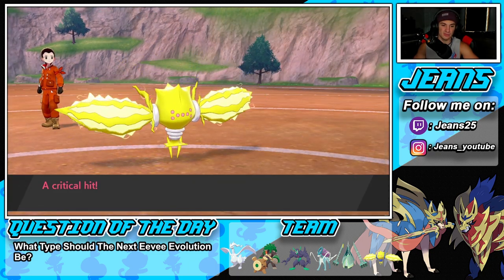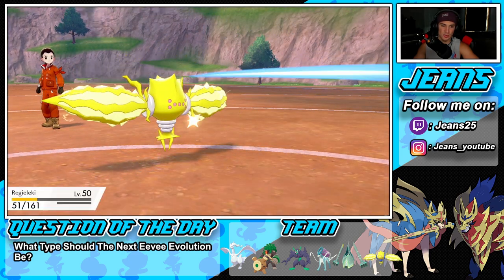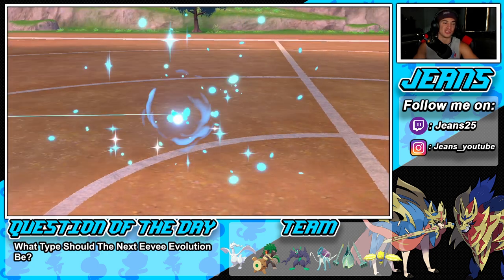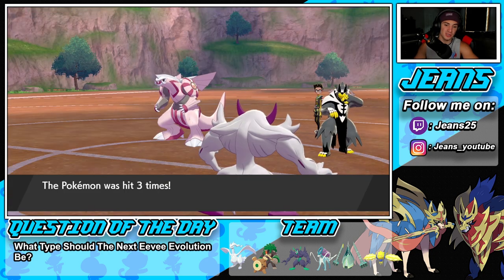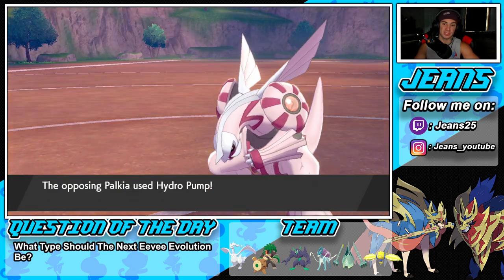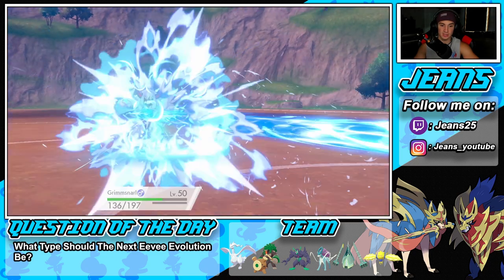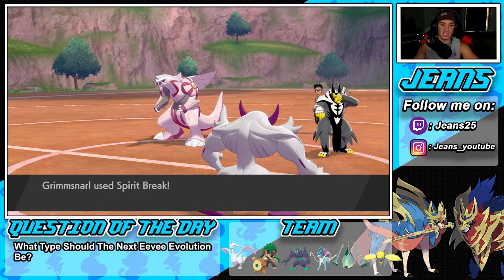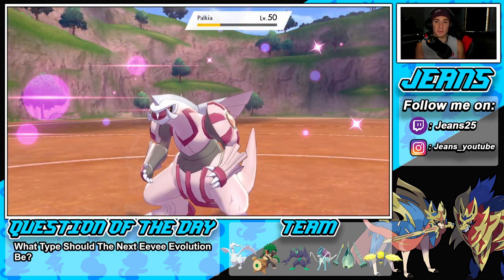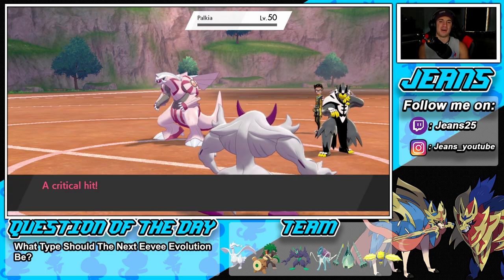Surging Strikes is coming for my Regileki — this might be close. He cannot eat a Surging Strikes, even though he could eat a Wicked Blow. Grimmsnarl can't get off a shot — should've set up Reflect here. Hydro Pump pops but we eat that with the Light Screen up. I definitely want to set up Reflect before we die. Spirit Break comes out and just dumps on Palkia — get out of here!